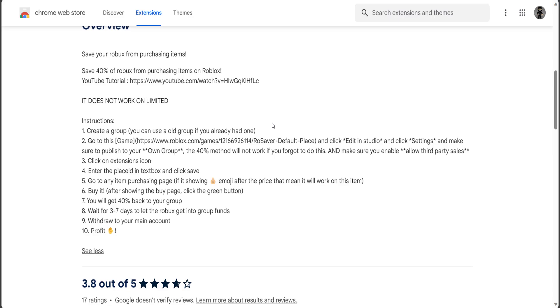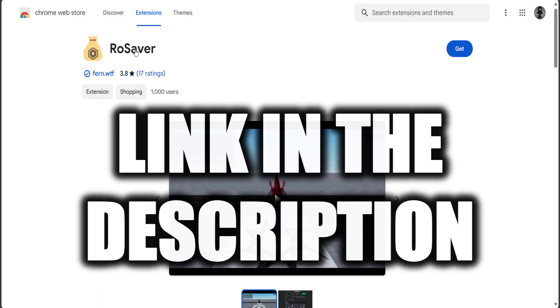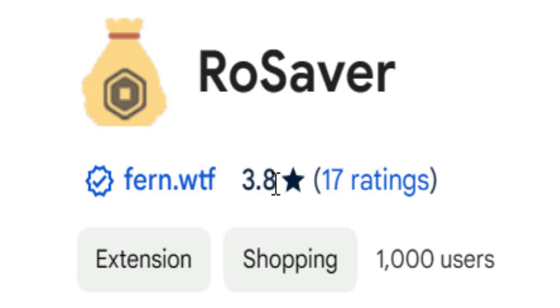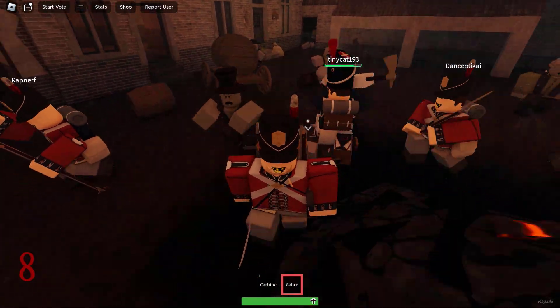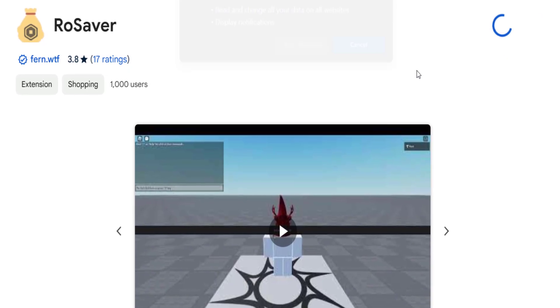The steps are on the extension. I'm going to leave a link to this down below. It's called Row Saver. Currently it's only got a thousand users and the percentage rating is not that great — I think it's because people don't know how to set it up, which this video is going to help with. If this does help you guys, make sure to leave a good rating. I've known Fern for probably years now and they've always made very, very cool stuff. We're going to go and install this.